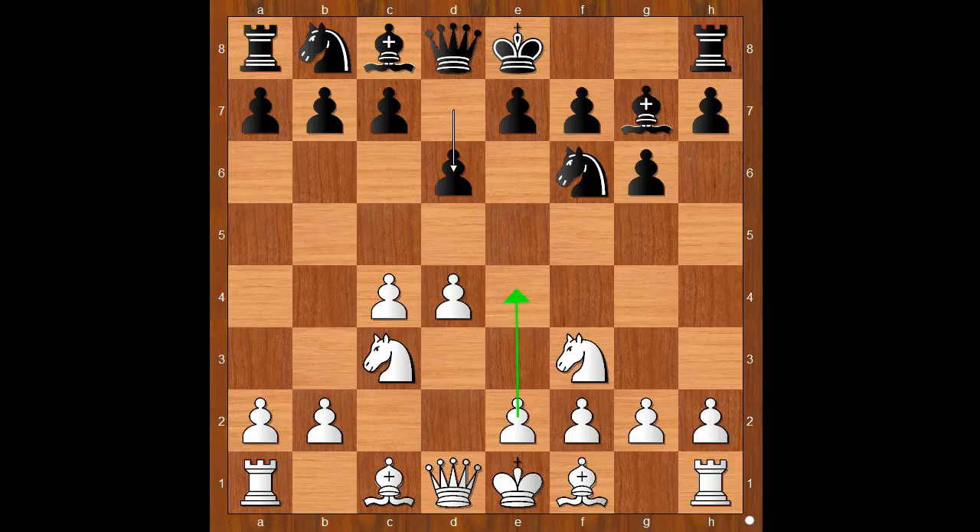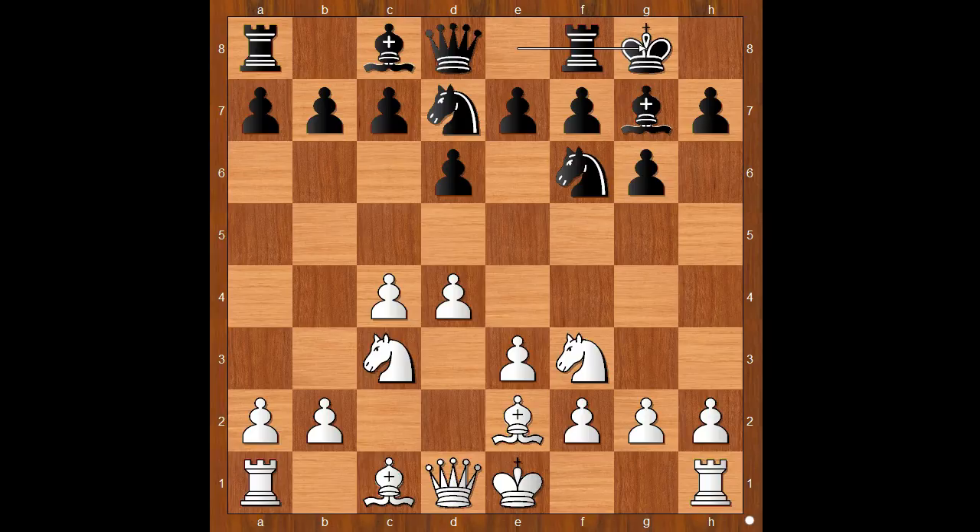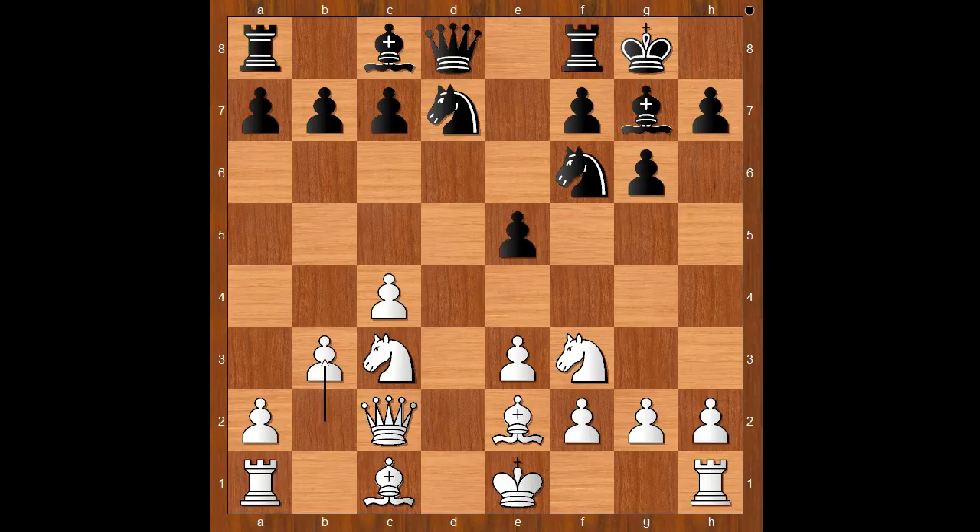So instead of playing the standard e4, Pogrebysky played e3. Knight from b to d7, bishop to e2, castling, queen to c2, e5. So black's pawn structure is the standard King's Indian defense structure. d takes on e5, d takes on e5, b3.